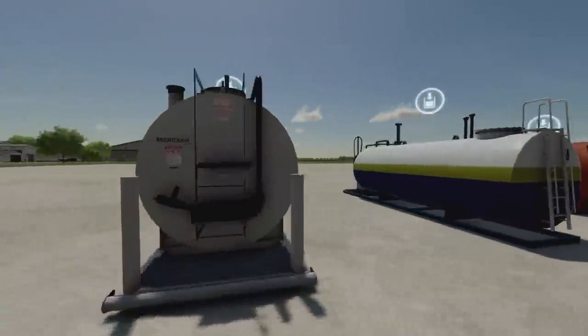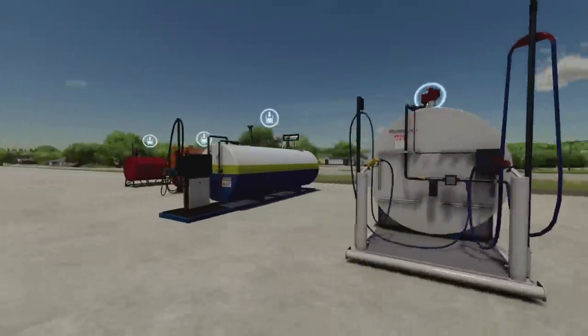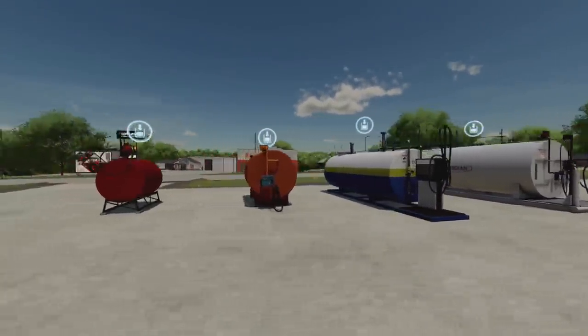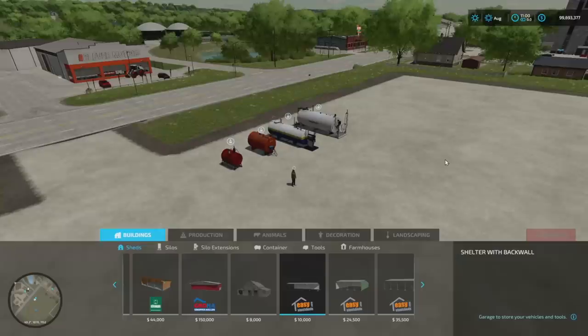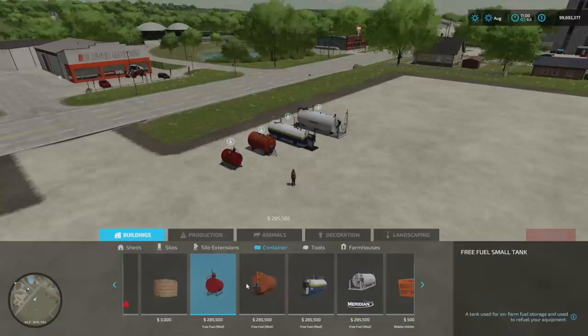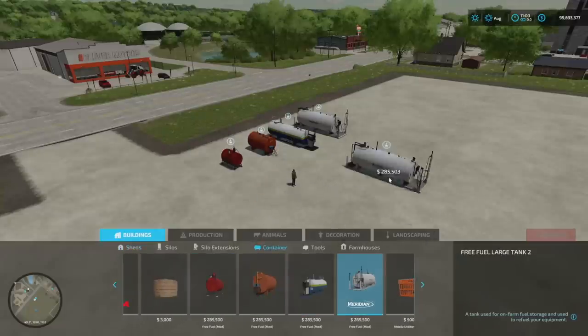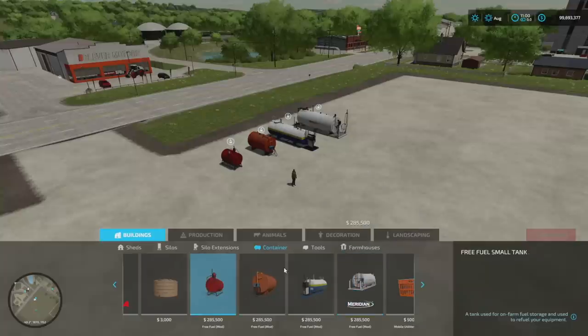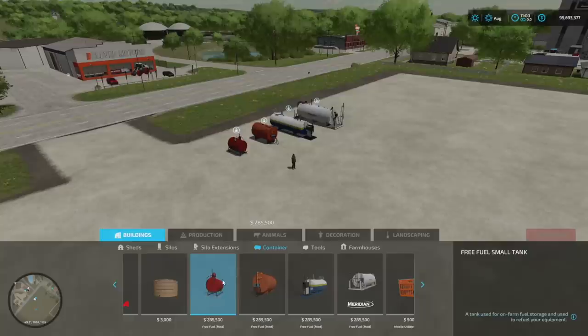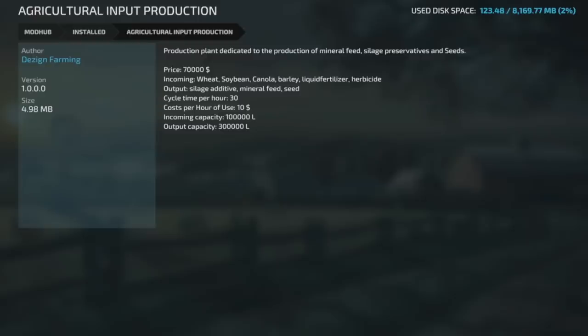Your last new mod for all platforms is the Free Fuel. Does the sight of your diesel bill upset you? Well, at least in Farming Simulator it doesn't have to. Free Fuel — don't need to say more. There are four different models, you'll need to download the mod and use the special tanks included. They are expensive though — 285,000 each.